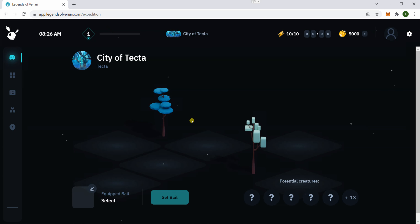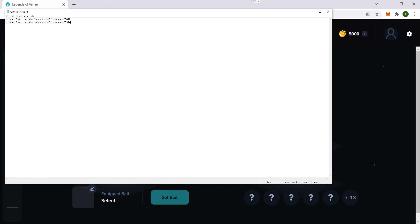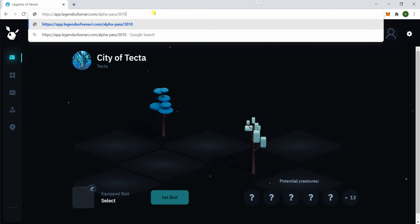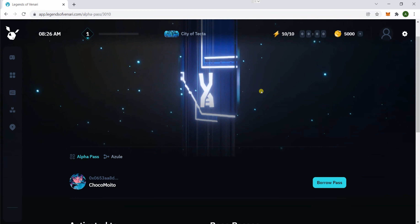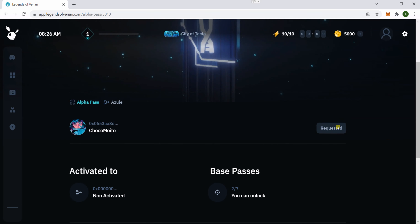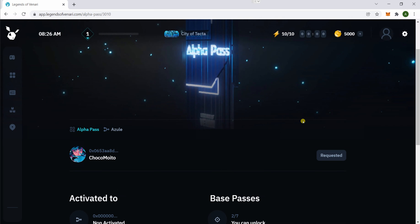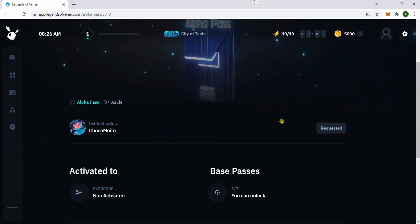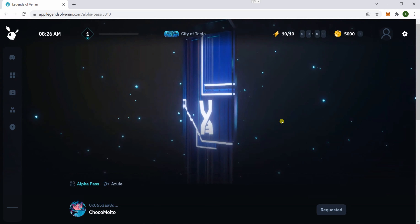In order to borrow a pass — which is basically the access you play with, you're renting a pass — you need the actual URL of the pass. If you're a scholar, you get the URL from your manager. Click on 'Borrow Pass' and it's gonna say 'Requested,' so you need to let your manager know you've already requested to borrow it and then they should activate it.